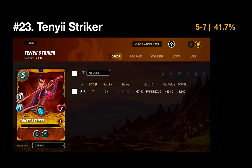Number 23 — spoiler alert — this is the only Fire card that made my top 25: the Tenyeye Striker. I have such a poor winning percentage with Fire that I didn't get many cards with a large number of wins, but the Striker got in mostly due to high usage. A five and seven record gave him a 41.7% win rate.